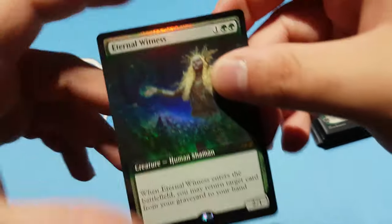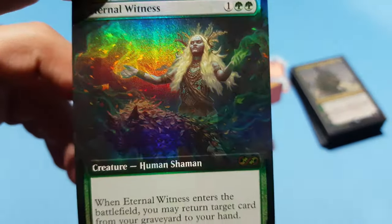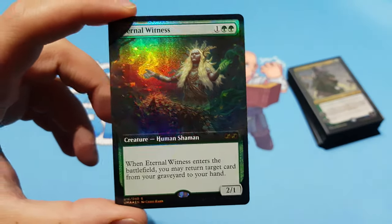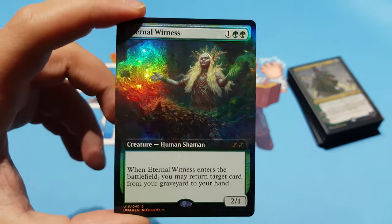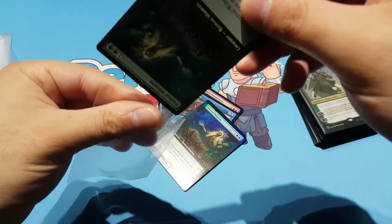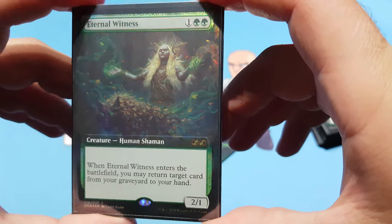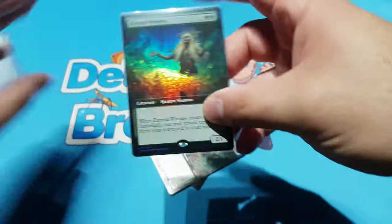Up next, Eternal Witness. I really like this version — I know the OG is nostalgic and all that, but I just like this one a lot more. I like the wolf or wolf-like creature in the art. The foiling is intense — really nice, unlike Noble Hierarch from the same set where you can barely tell it's foil. I want to build a version of Eternal Command; still very early stages, nothing to share yet. But I do want to bring Eternal Witness into the Temur family since Temur is what I'm currently focusing on, and I have some plans for it.